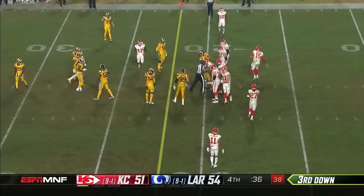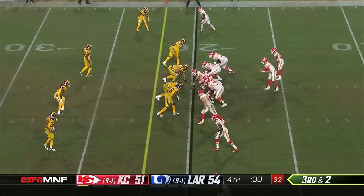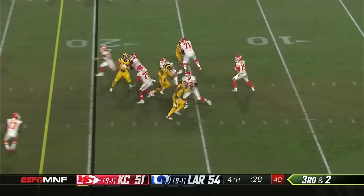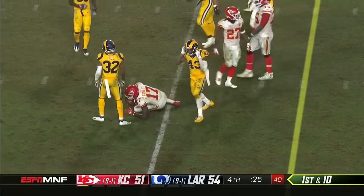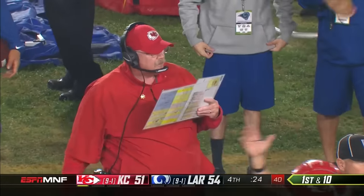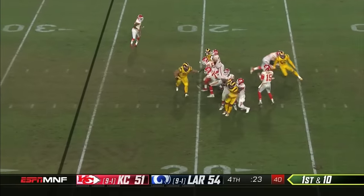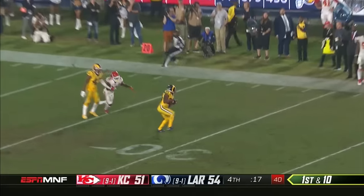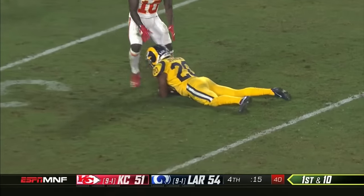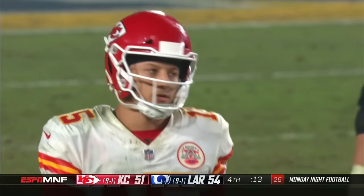Wade is playing single-high defense, trying to keep it so they cannot throw it out of bounds. Clock under half a minute. Mahomes taken down by John Johnson — they will have to use that final timeout. Mahomes escapes — then launches it downfield — and it's intercepted by Joyner, who smartly falls to the ground. And let's go!